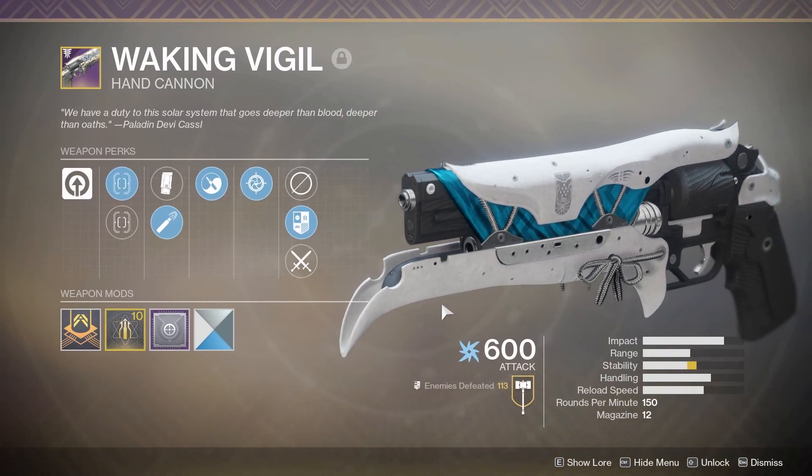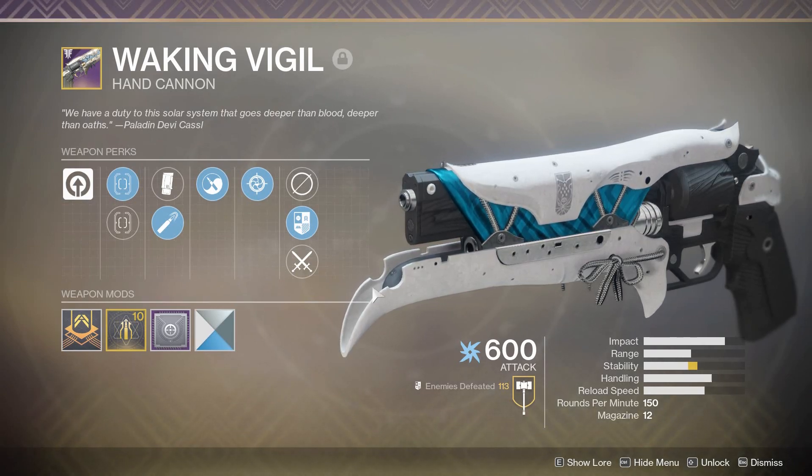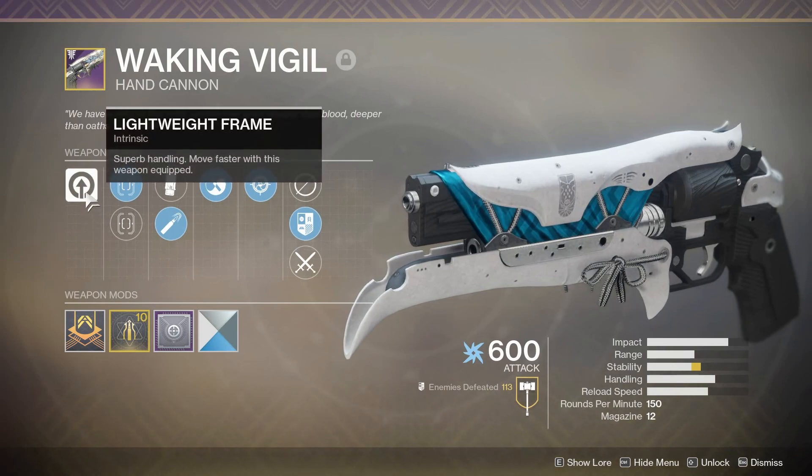What makes it a personal god roll for me is this thing is incredibly consistent in the Crucible. It has the Lightweight Frame Intrinsic perk, which makes you move a little bit faster and have superb handling — that's just an added side bonus.